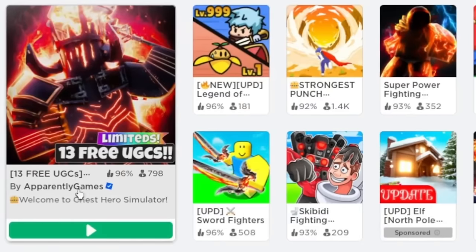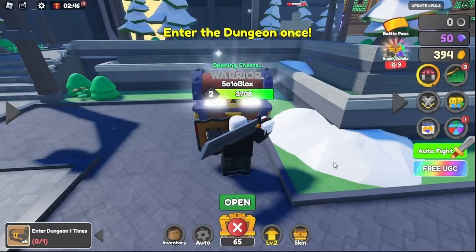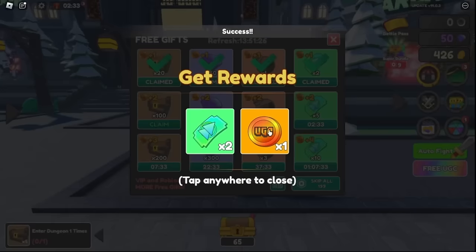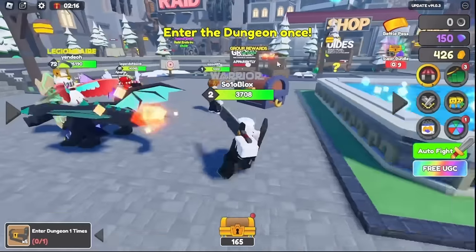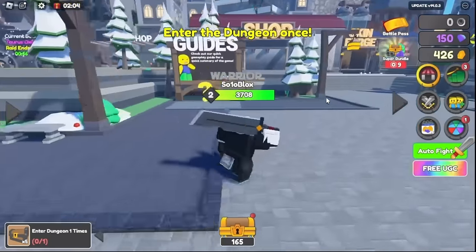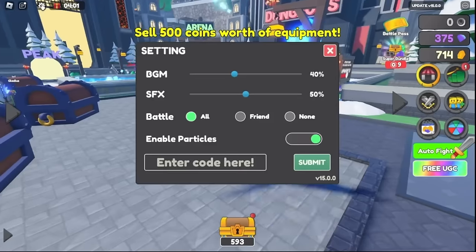Enter Chest Hero Simulator. Today I'll show you the free UGC items you can earn in this game. You must collect in-game points to purchase these items. To collect points you can do daily tasks and open chests. When you reach enough points you can add any free item you want to your inventory. There are also codes you can redeem to get some in-game stuff.